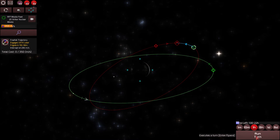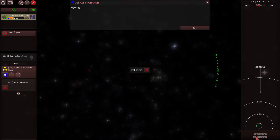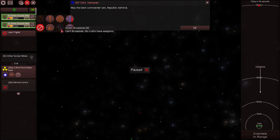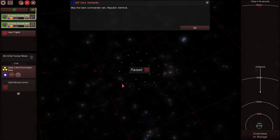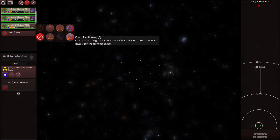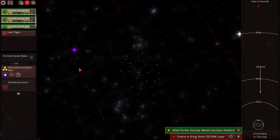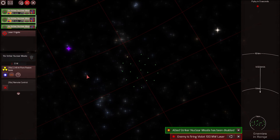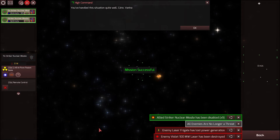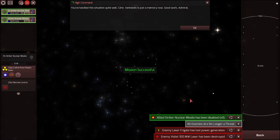And here they go. They're not trying any sort of evasive action. May the best commander win, Republic Admiral. I'm going to cancel my orders for my striker missiles, group them in units of five, and do controlled homing at the enemy. There's the enemy ship. I'm just going to control-home them one by one so they'll come in in groups of five. They're picking off some of my missiles. Commodore Vanahannen is just a memory now. Good work, Admiral.